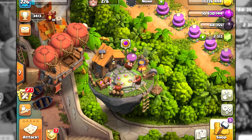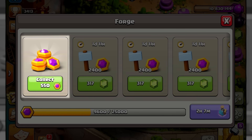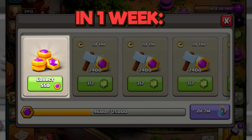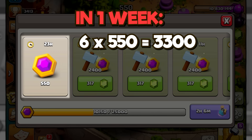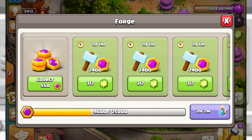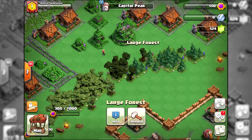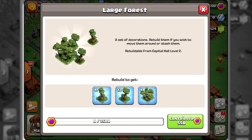The first method that no one has most definitely heard of is to collect free daily gold from the forge. Within one week I was able to collect 6 of those rewards, but if you get all 7 and you have Town Hall 14, then you are looking at making 3,850 free capital gold just by pressing this button. To put it into perspective, with that amount of gold you can purchase a large forest.